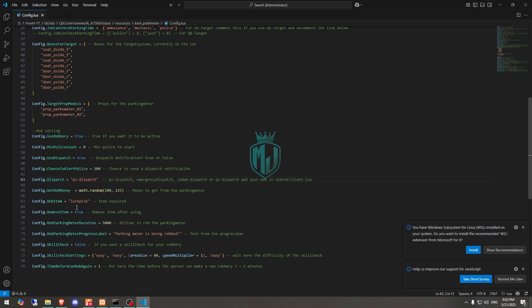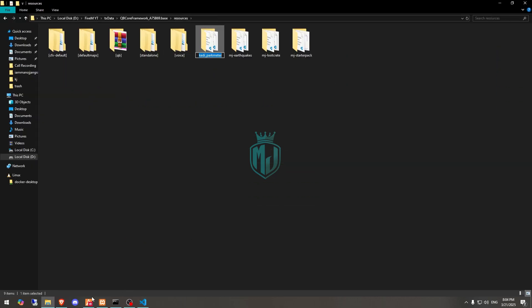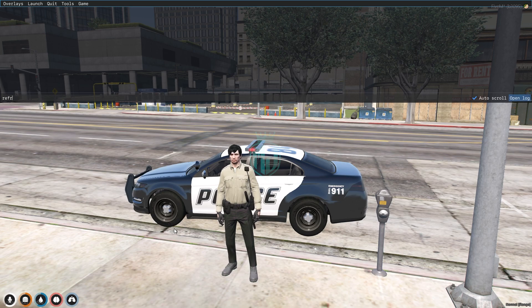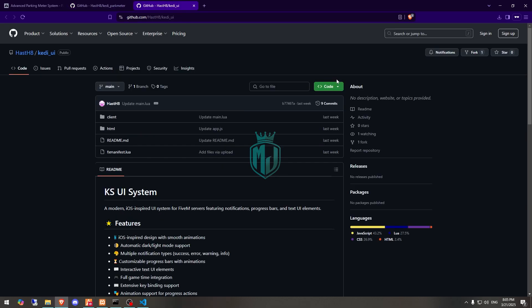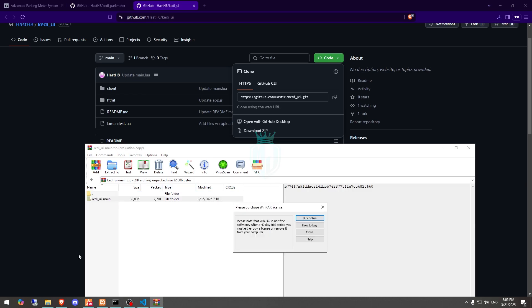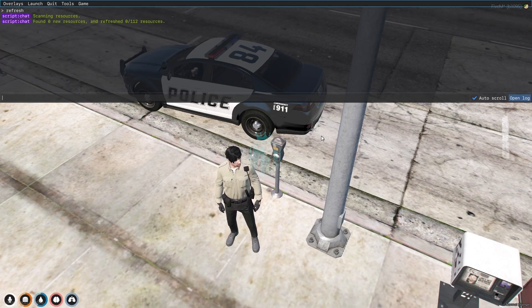The rob item is lockpick, and that's it. Now let's start the script — copy the script name and insert it in your server.cfg file, then restart or do a refresh ensure with the script name. We also need to scroll down and download its requirement, which is the KDUI. After downloading, open it, drag it to resources, rename it, copy the script name, and do refresh ensure with the script name.